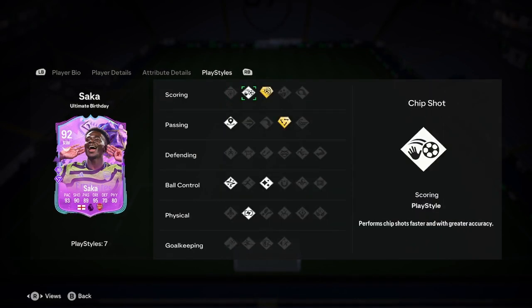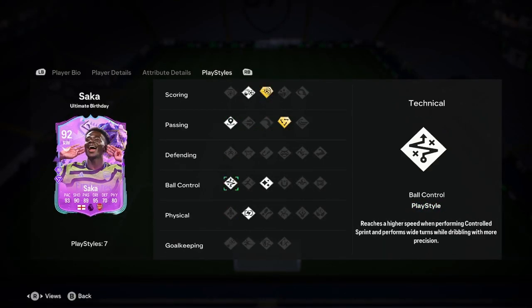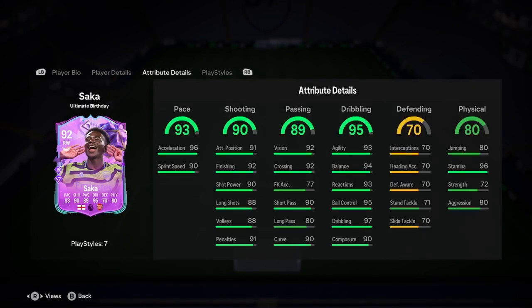What we've got on the play styles: Power Shot Plus, that's insane. Ticket Tackle Plus, that's decent. Incisive Pass, Technical, Quick, Relentless, and Flair.